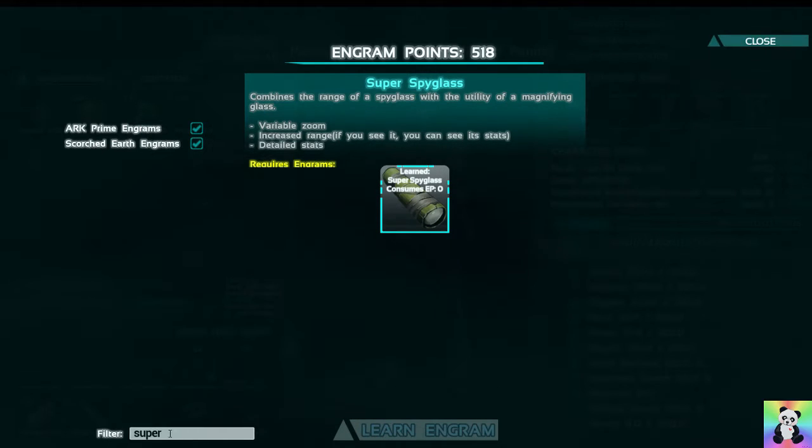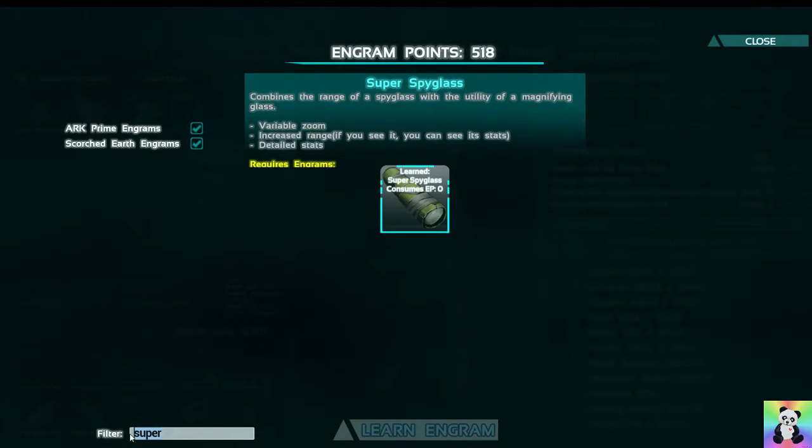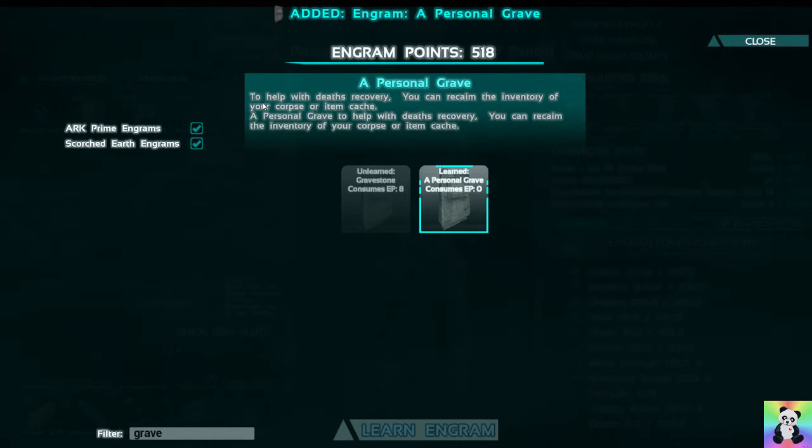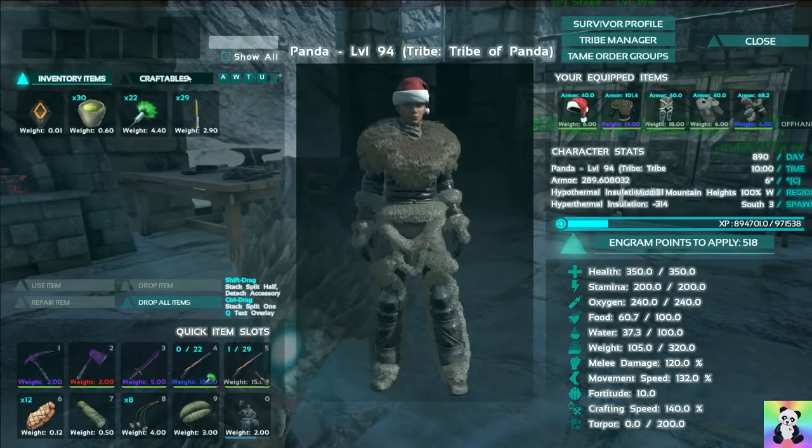What else was it? It was a grave — oh yeah, the grave. A personal grave. To help with death recovery, you can reclaim the inventory of your corpse or item cache. It said that twice, didn't it? So how do we make those?